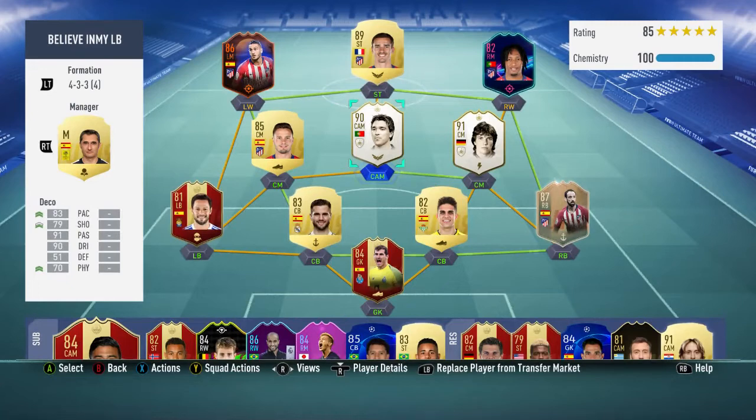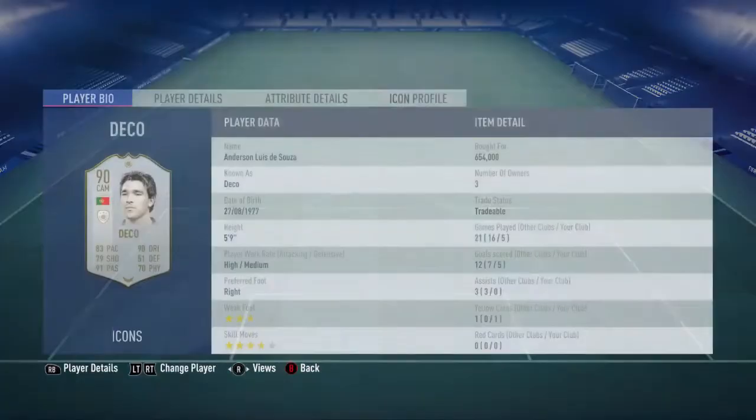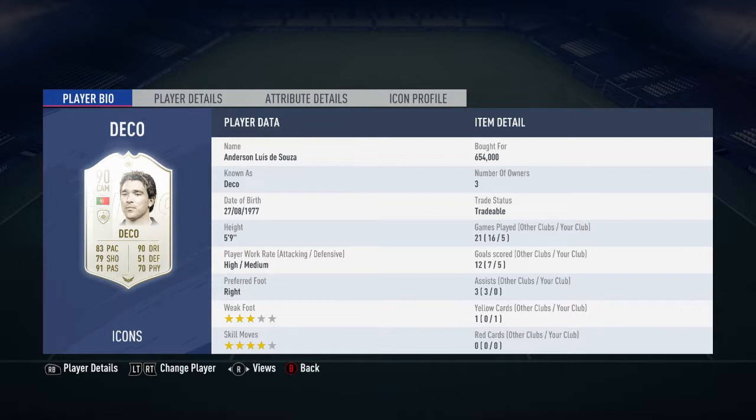Hi guys, welcome to another FIFA 19 player review. Today I'm going to be reviewing the 90-rated Prime Icon Deco, who's got a very nice looking card. He did cost me 654,000 coins. In the 5 games that I played him, he scored me 5 goals and got me 0 assists, and he does have a 3-star weak foot as well as 4-star skill moves.